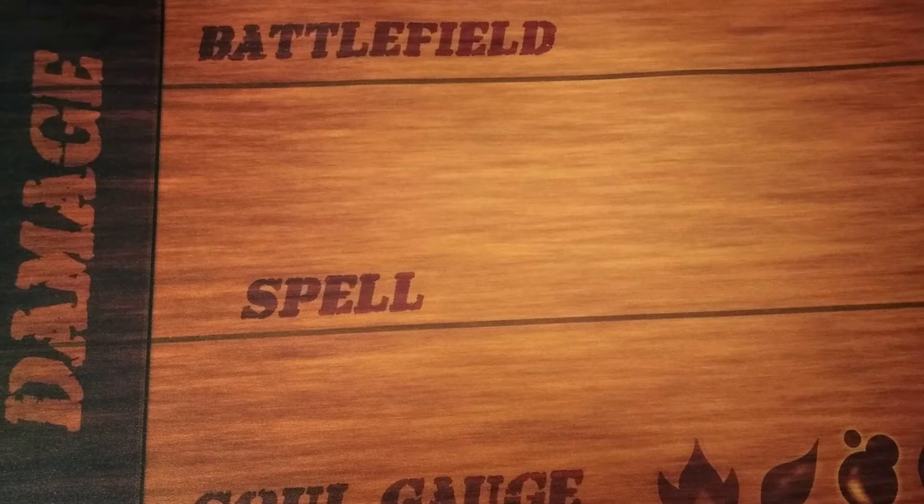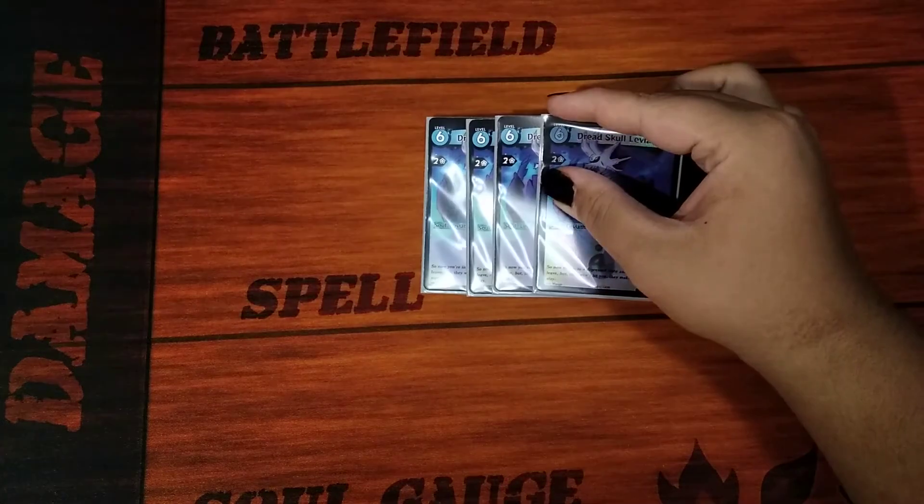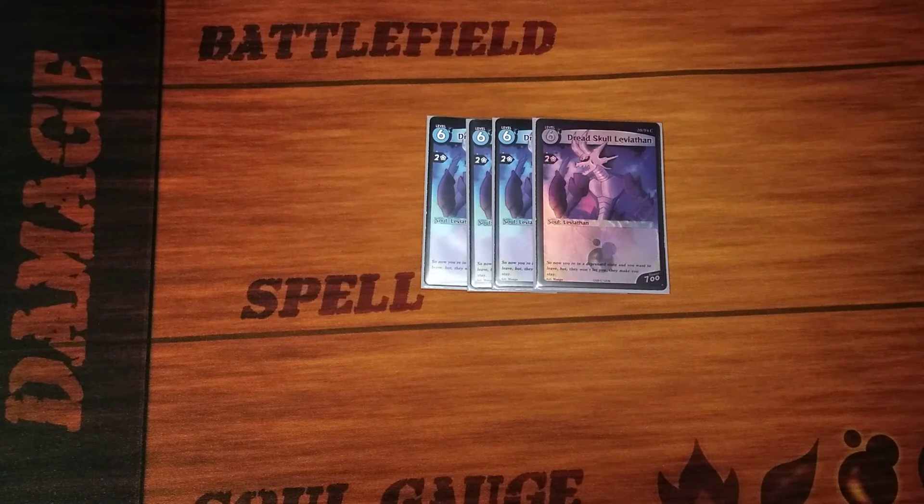We are going to start off with four Dread Skull Leviathans. You can say this is the master soul of the deck, kind of like your boss monster. If you were playing Yu-Gi-Oh, he is a vanilla. Yes. But the thing about Oversoul is that sometimes it's always the vanillas that get you. The cool thing about him — he is a six cost, 700 power, two hitter. And that's really good, because most two hitters, unless you're Red Flame Dragon, you're not really going to have a two hitter. So this is a pretty early two hitter. Most two hitters are level seven or higher.